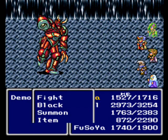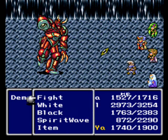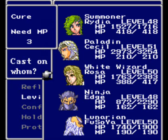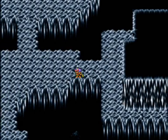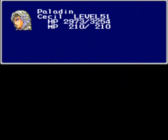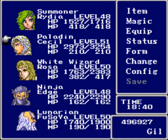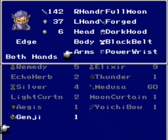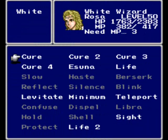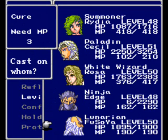We just have to whittle down his HP, and he has a lot of it. Ow. There we go. Got a few licks in on me, but we're okay. Rosa, why don't you heal Edge up? A couple of cure spells and he's fine. Let's try down here — another treasure chest! Genji Gauntlet! Cool. Cecil... Can Edge equip it? I guess he can. I'd rather he have that stuff because he's really, really weak.